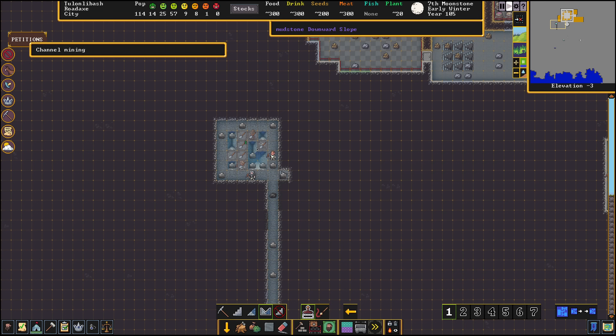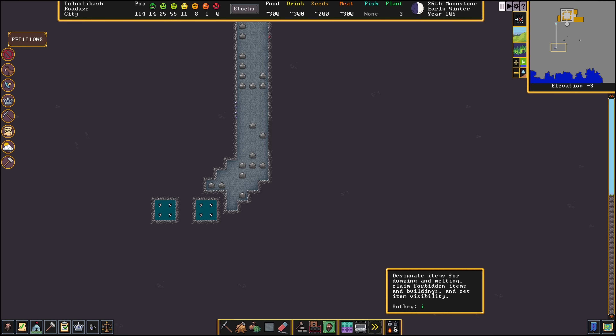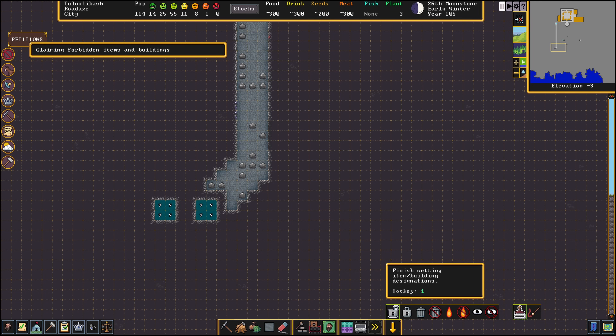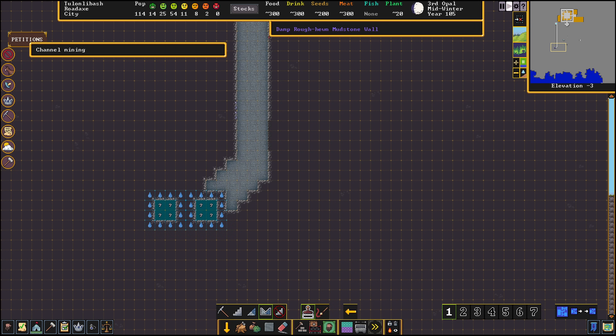I'm just digging out a reservoir here so that way we can have water over in the fortress. We can pop this diagonally like this; however, we are going to be working on the same level that water pressure is currently set to, so this section is going to be treated as the same body of water — pressure is not going to reset by this method. We're going to designate items to be forbidden in this tunnel.